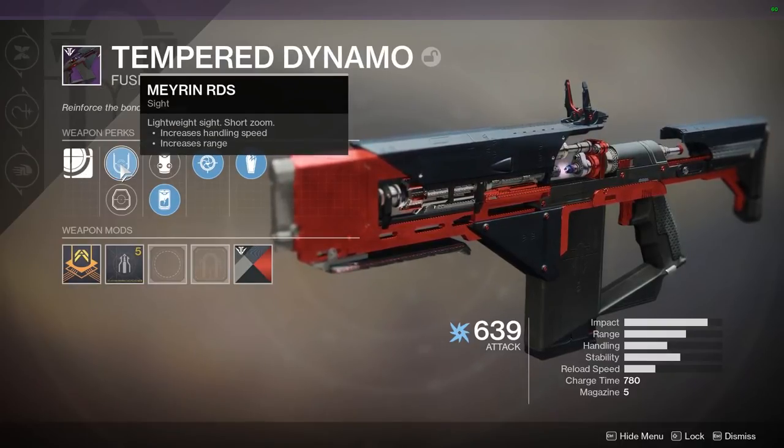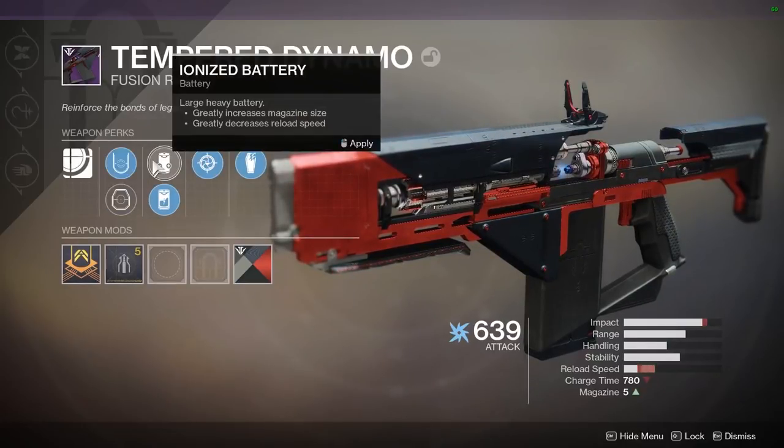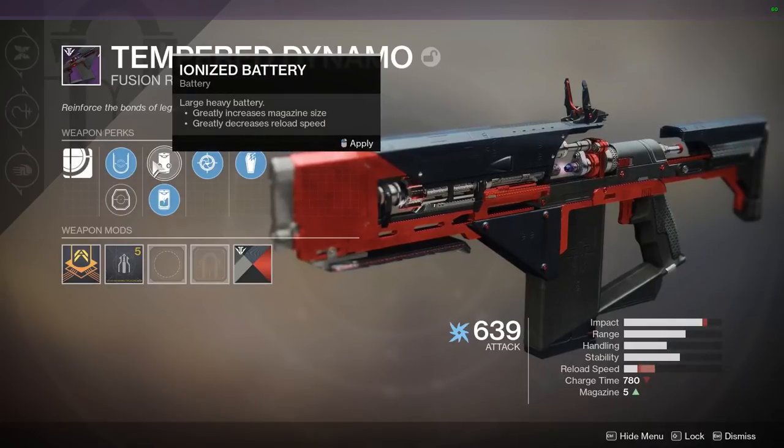For the sight we're going to have Miren-OR-S, a lightweight sight - short zoom, increases handling speed, increases range. Then we're going to have Miren-OR-L, superior scope - medium zoom, highlights enemy targets, increases range. For the battery we're going to have Ionized Battery: large heavy battery, greatly increases magazine size, greatly decreases reload speed.